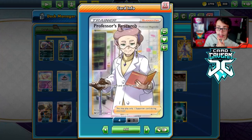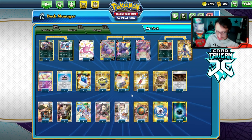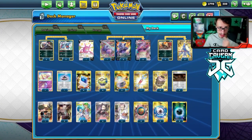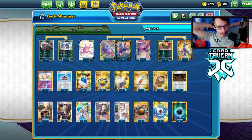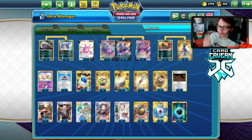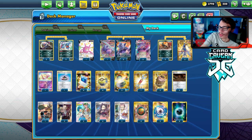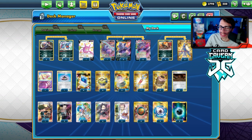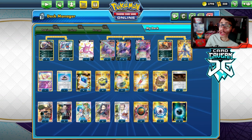That's it for the Slowking VMAX video. It is the best poisoner in the game. If you have any ideas for what could be added to the deck, let me know — maybe Path of Peak over Galar Mine, though Galar Mine really put in work in the Cramorant game. Maybe we should play more draw supporters since a lot of this video was us struggling to find them. Leave a like if you enjoyed, subscribe if you're new, and I'll catch you guys on another Chilling Rain video tomorrow.